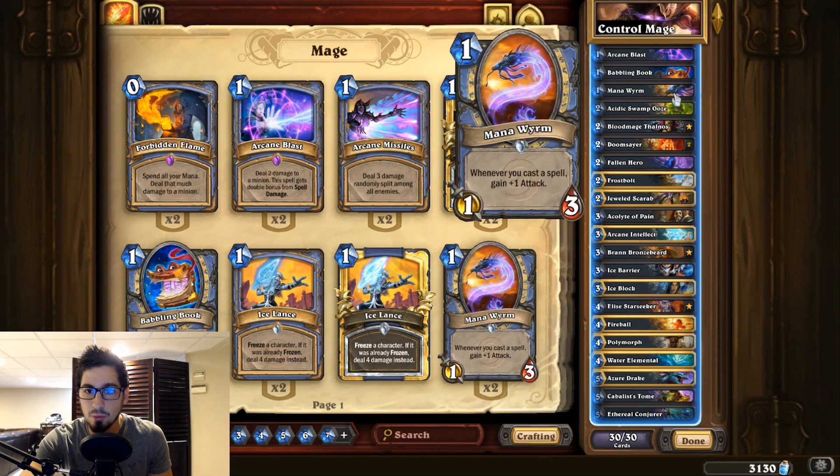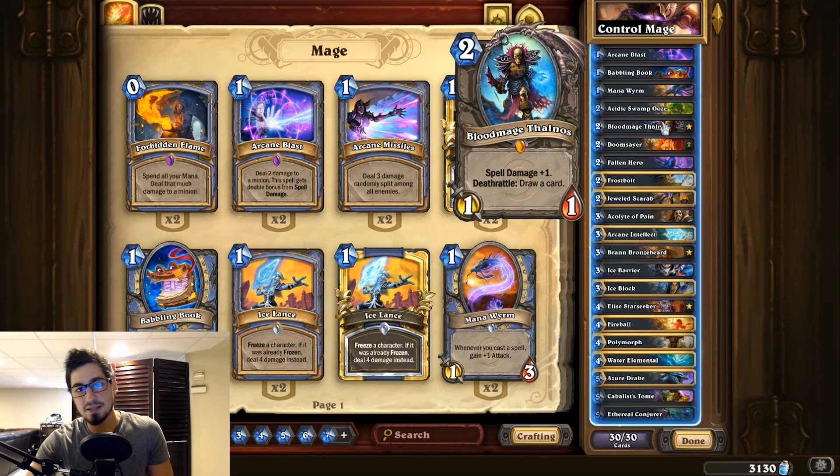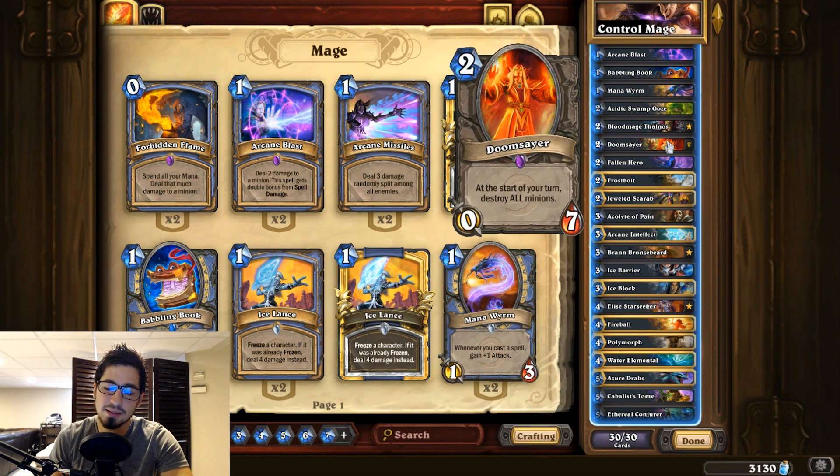Mana Wyrm is basically every class's one-mana one-three, and for every spell you cast it gains plus one attack — just insane. Acidic Swamp Ooze is in because Shamans are prevalent and run Spirit Claws, getting rid of a Spirit Claws early to mitigate damage is very important. Blood Mage is basically just cycle, gives your spells extra oomph, and combos well with Arcane Blast on turn three to deal four damage.